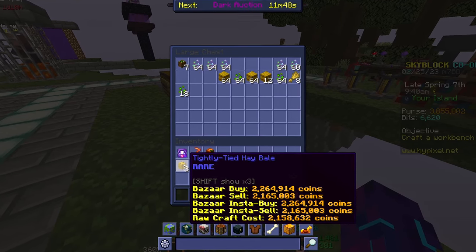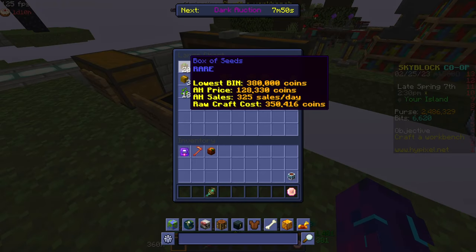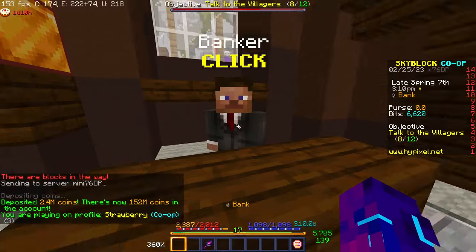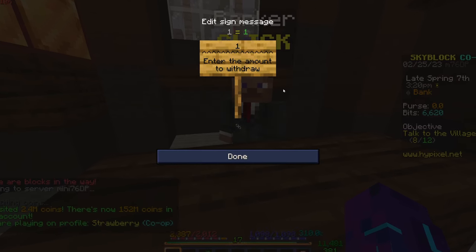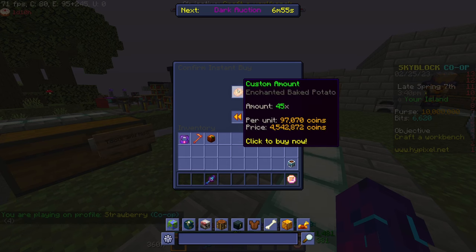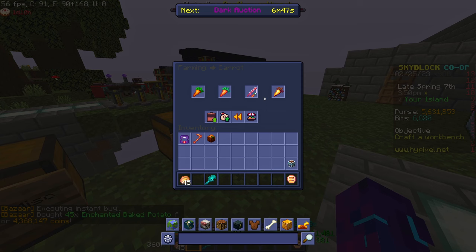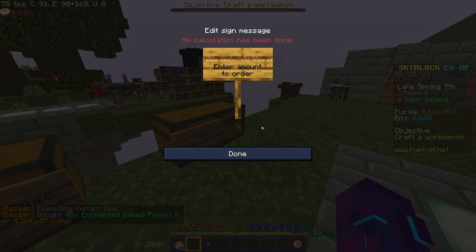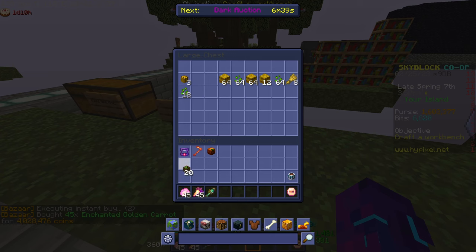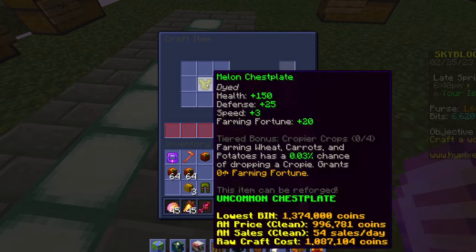I could sell this for six mil but I'm not. I bought some more box of seeds, cost me like five mil. Now comes the even more expensive part — this is probably going to cost like 10 mil but that is completely fine, I'm willing to spend large amounts of money. I need 45 enchanted baked potatoes, that's like 4.5 mil. I'm also going to need 45 enchanted golden carrots as well — there goes my entire balance. But I believe I have all the materials I need to craft this now.